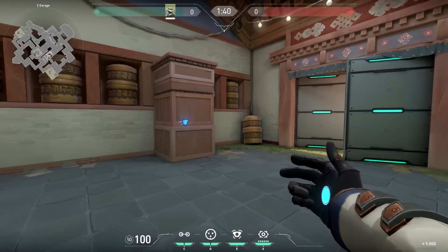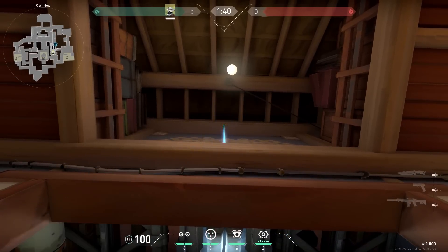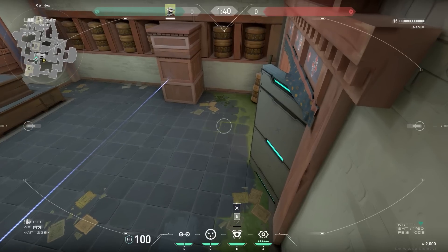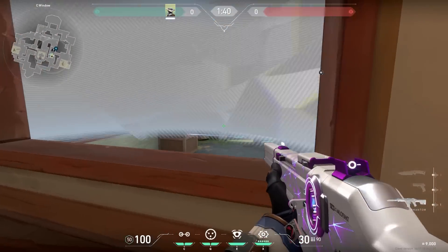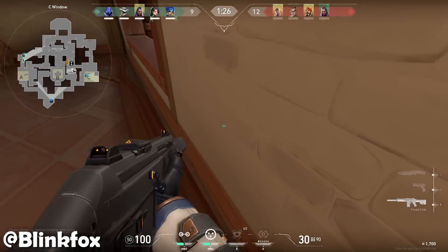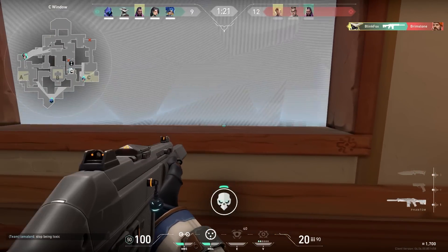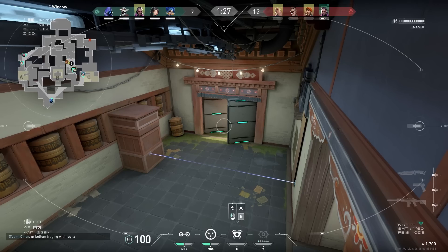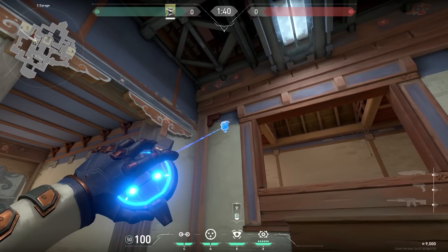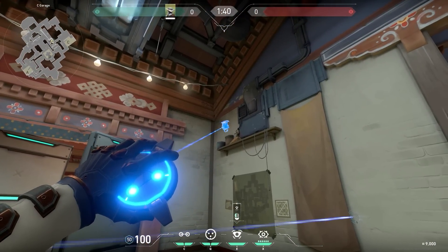It's time for a Cypher trick. On Haven, place your trip wire in garage, your cam on this wall over here, and then stand in window and throw your cage onto the ledge. Very easy — you just wait till the enemies are pushing, then activate your cage and peek them. Well played, Blink Fox. But as you might have noticed, Blink Fox's camera got destroyed instantly. That's why I prefer a camera on the other side of the wall, so it's harder for the enemies to spot. You can use that Cypher knowledge on every map.